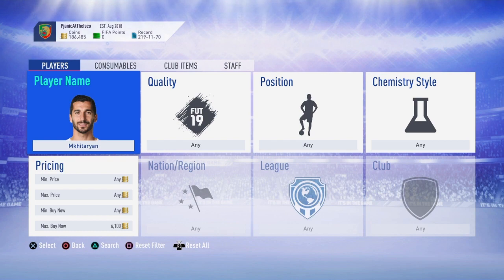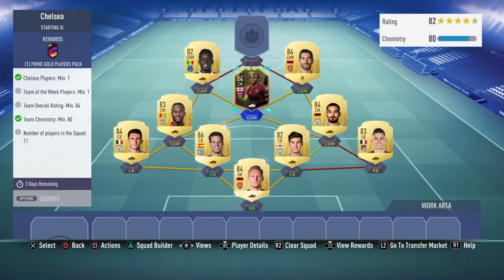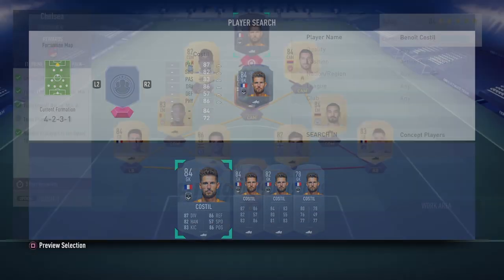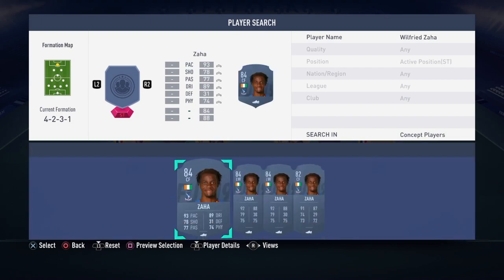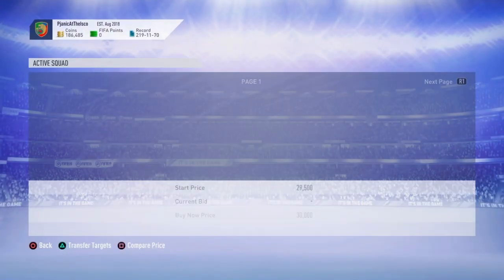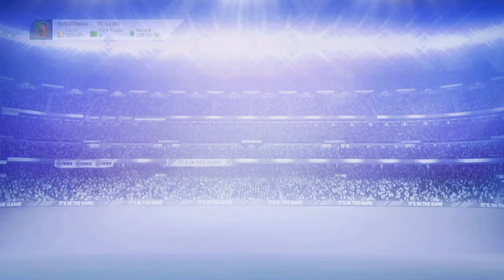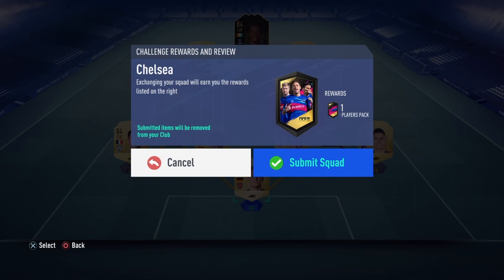I'm going to have a look on Futbin quickly because it just saves me filtering through - I'll be back in a second. It looks like it's either going to be Kostil or Zaha. Zaha brings it down to 72 chemistry, so it's going to have to be Big Wilfred Zaha - 25k, no 30k. That'll do. We're getting a 45k pack back for about 30k spent, plus at the end we're getting Juan Mata. There we go - Wilfred Zaha, stick him in. Submitted.